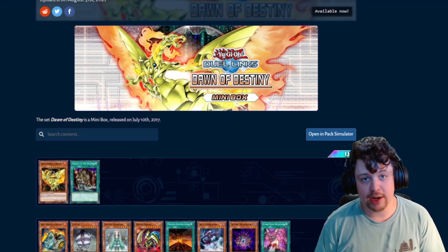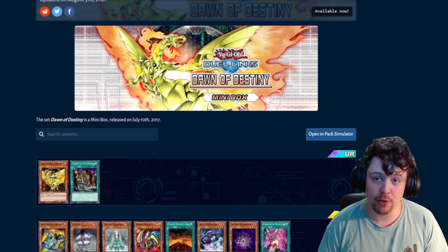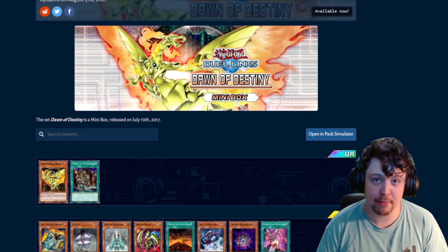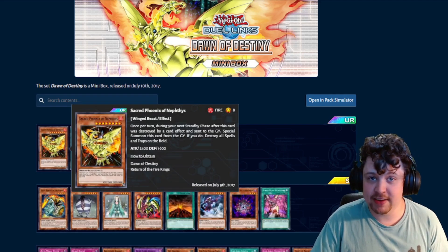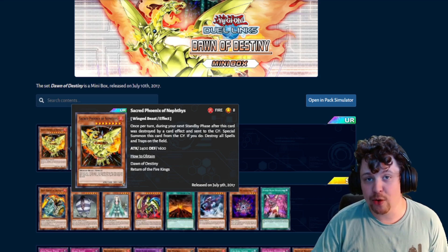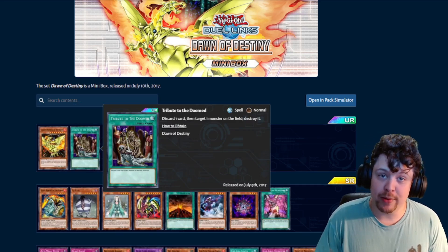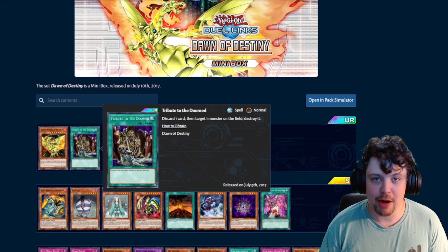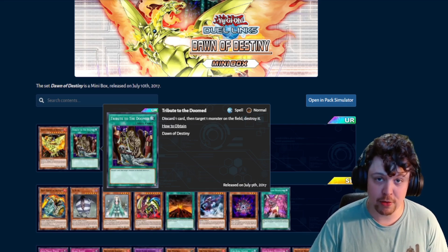Dawn of Destiny was released on July 10th, 2017. This is actually a very unassuming set on the surface, but it's probably the most powerful set remaining in the DM era. Electric Overload and Echoes of Silence won't be super powerful for what they specifically bring, so we look here for our power cards. Big additions include Sacred Phoenix of Nephthys — using this with the Fire King archetype also introduced in the set, you can recur it very easily. It's not quite as powerful as later Fire King decks, but still a useful tool. Tribute to the Doomed is finally spot removal for monsters that isn't awful, though it's costly and probably won't see that much play.